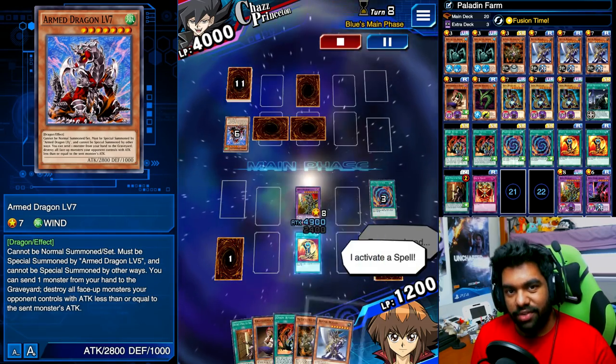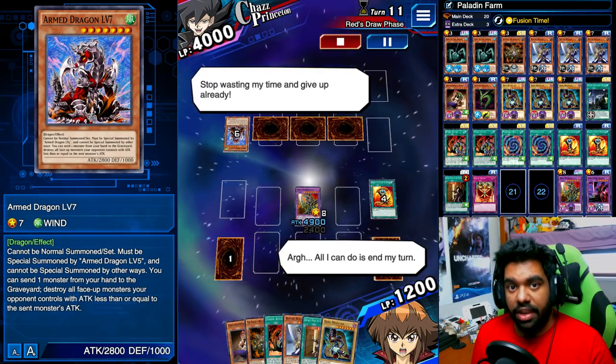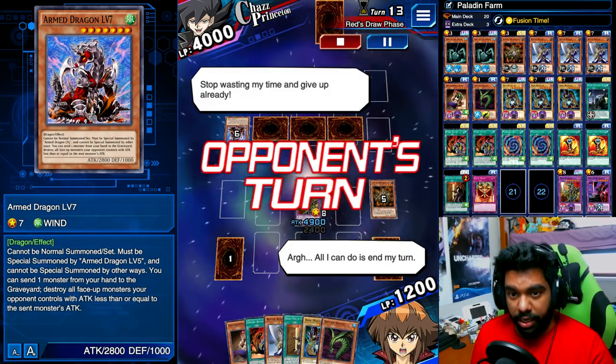As we go through it, you can see I'm using various spell cards to search for different cards from my deck to my hand. This is super useful so you can get to the end of the duel faster, meaning Chazz has less time to use his plays.